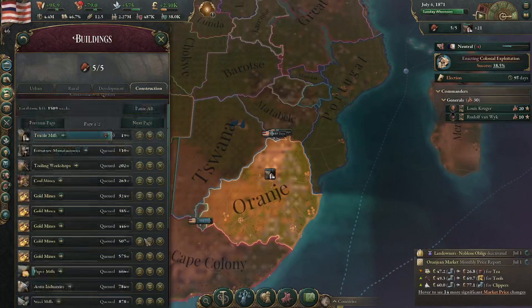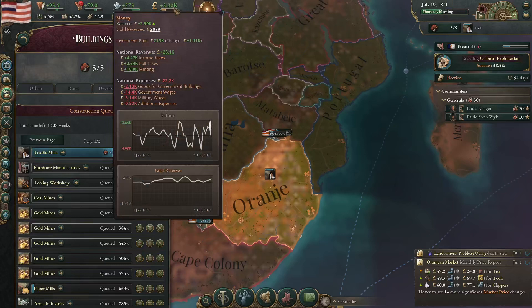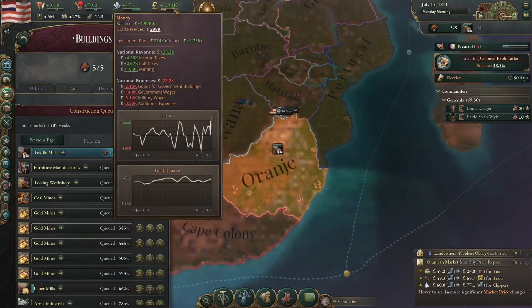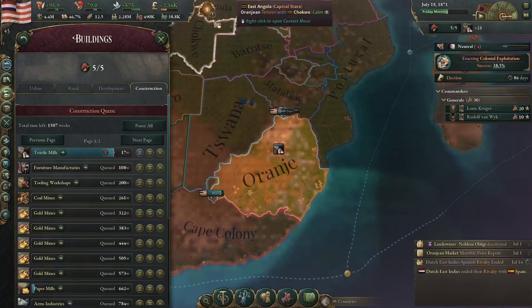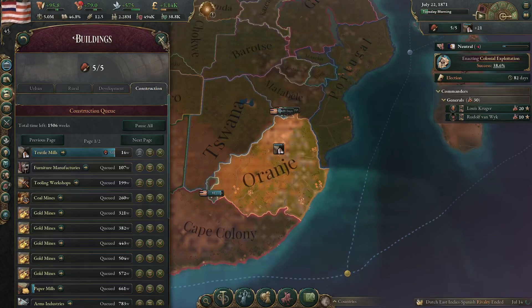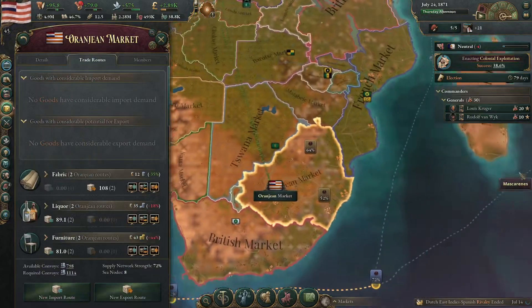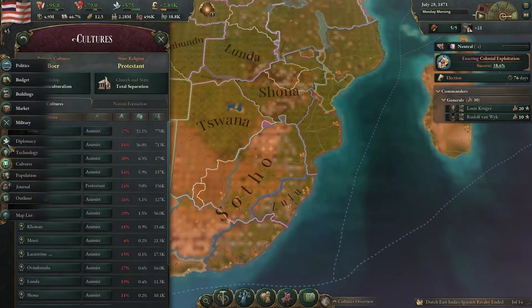I'm just not so certain about this. The minting does keep increasing. However, despite the minting increasing, nothing else really has. So I'm not sure what to do there. I could shrink the military, but I don't really want to do that either. It is definitely something.